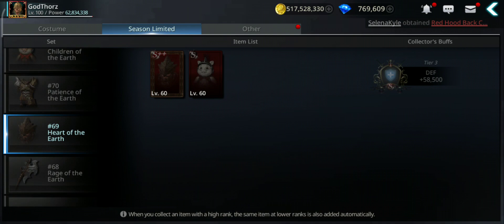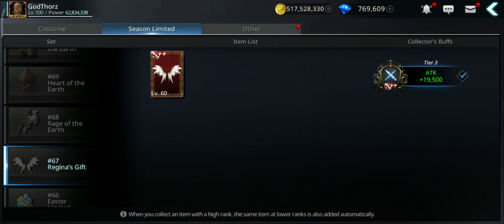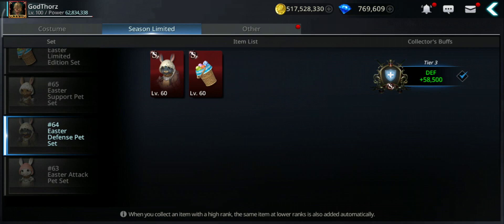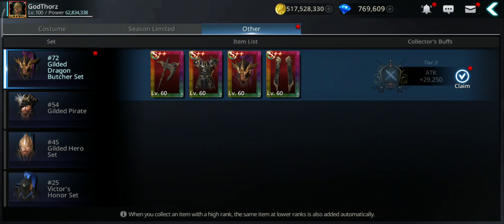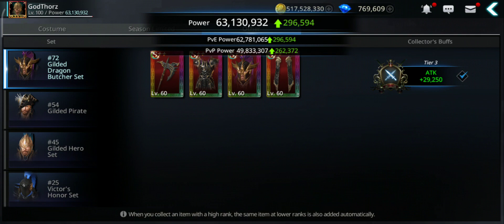Check the other collections that increase attack — like the Regina set gives 90,500. Also check the gilded ones: if you complete the gilded dragon collection it gives 29,250 attack.